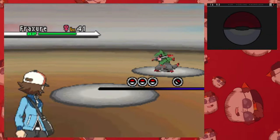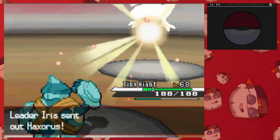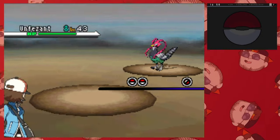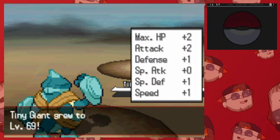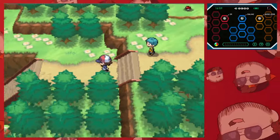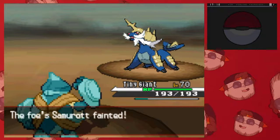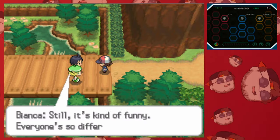We arrive in Opelucid City, and honestly Iris was incredibly easy since we're practically level 70 by this point. Fraxure, Druddigon, and Haxorus all go down to Earthquakes and Low Sweeps. We have our final battle against Charon, and this was a little bit of a tough fight, but not as tough as Bianca's. Unfezant goes down to a Rock Slide, but Samurott comes right out and takes us out with an Aqua Tail. We outspeed thankfully, but we just barely missed the KO with Earthquake — this happened twice. There's a possibility it was a damage range, but I go and level up to level 70 just to be safe. Unfezant still goes down to a Rock Slide, Samurott and Simisear go down to an Earthquake, and Liepard goes down to a Low Sweep.